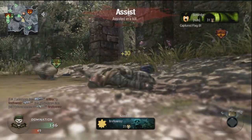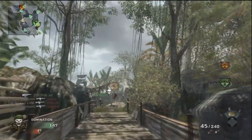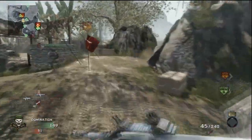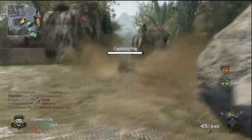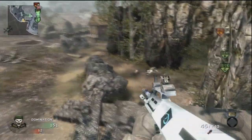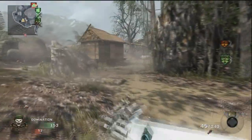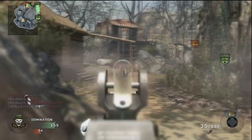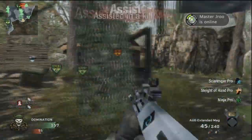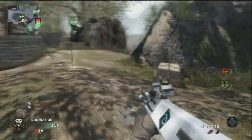Now if you get dominated — I mean, we have a pretty hefty lead — but if you start to get dominated, don't freak out. Take a deep breath, think strategy, look where all your teammates are, and try to push a direction that your teammates aren't. If you do that, and you're a skillful player — even if you're not a skillful player — you're going to run into more enemies that are by themselves, and you're not going to have to try to share kills with your teammates.